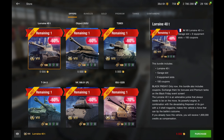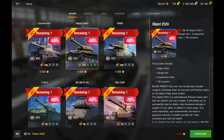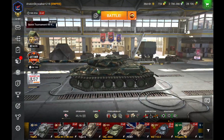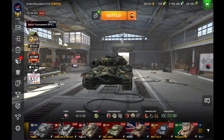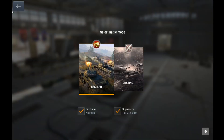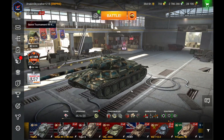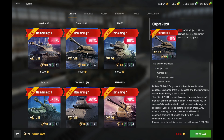Most of these tanks cost at least 10,000 gold when sold normally. The Object 252U is such a good deal it's going to screw up matchmaking, but you need to get this — it's one of the most broken tier 8 tanks. It's used the most in tier 8 comps, so if you play tier 8 tournaments you need this tank. It's great in ratings, random battles, grinding stats, earning credits. Last time it sold for 10k and 8.5k, so 5,000 gold is just such a good price.